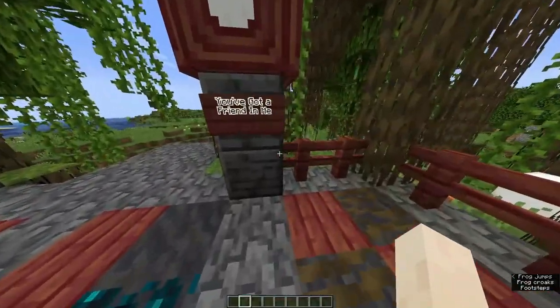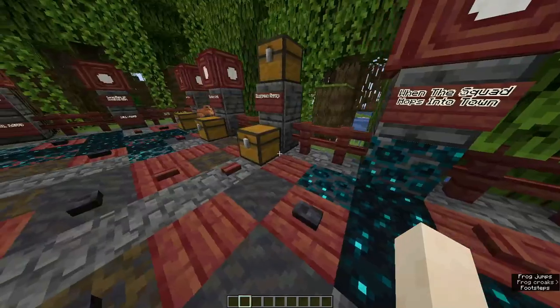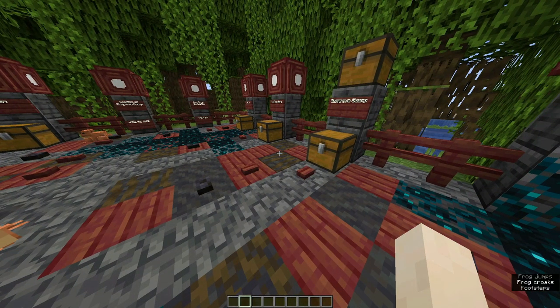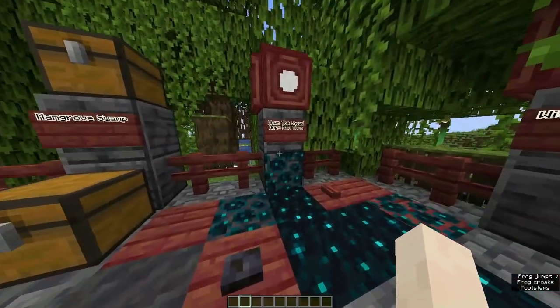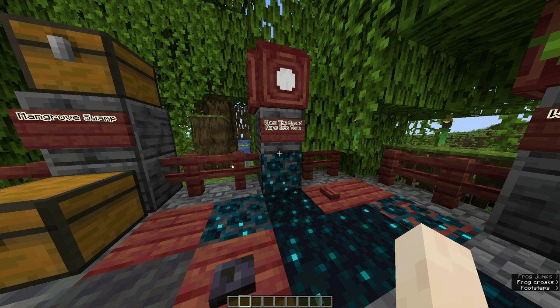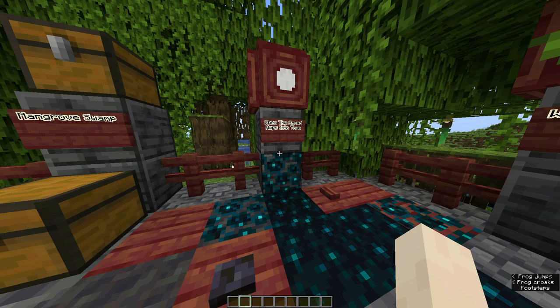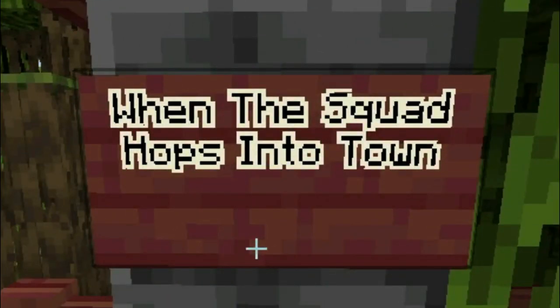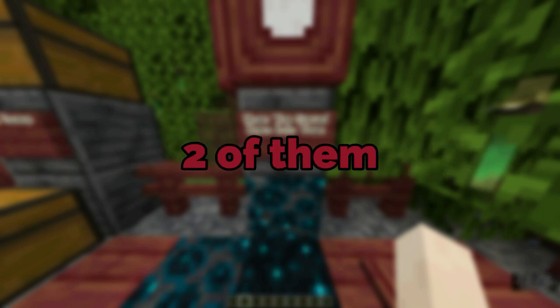Next up, we have advancements. I already got the first one — 'With our powers combined.' I already forgot what they all do, so I'm going to search up the advancements in 1.19. I'm going to search up 'When the squad hops into town' — get each frog variant on a lead. There are three frog variants and you can only get two of them by breeding them in locations other than swamp.